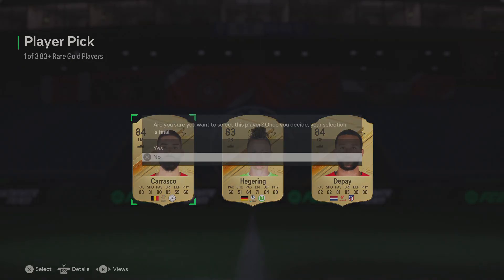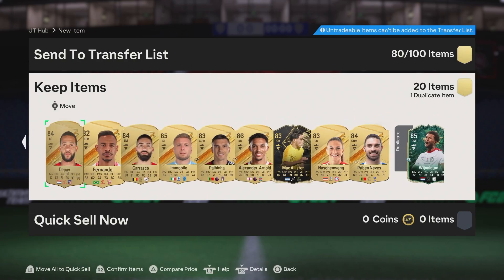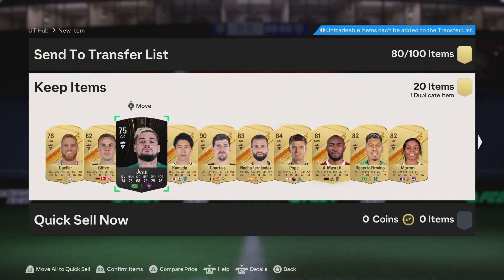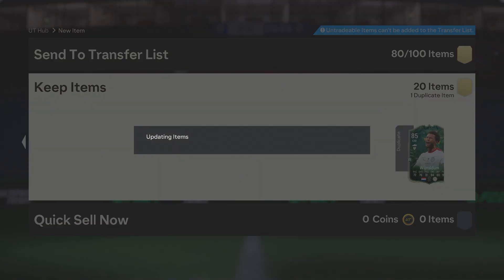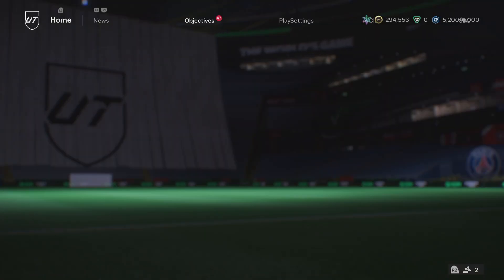We have Depay already, so we'll take Carrasco there. We've only got one dupe from all of it — we've got a promo, a Team of the Week, a good card for League SBC, 90 rated, 84, some 83s, a bunch of good stuff. That was really nice, can't lie. Let's quickly go do the Team of the Week SBC with this.